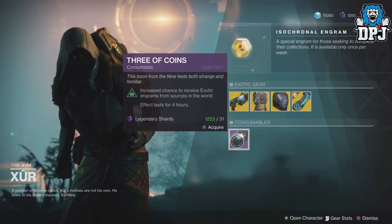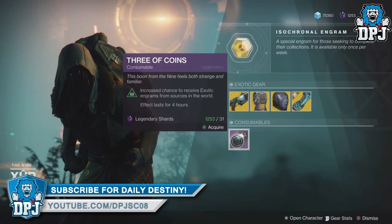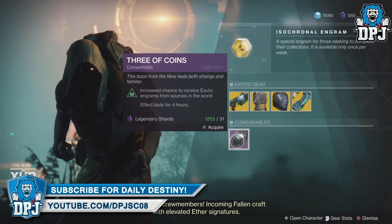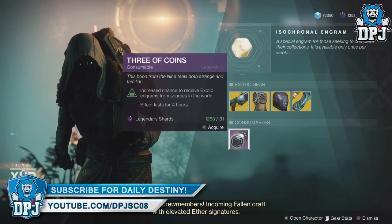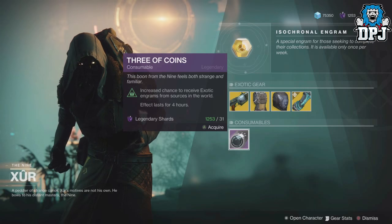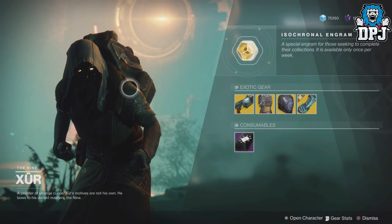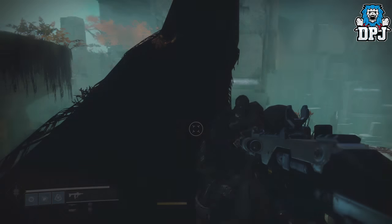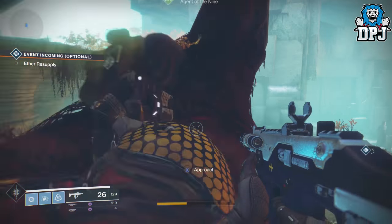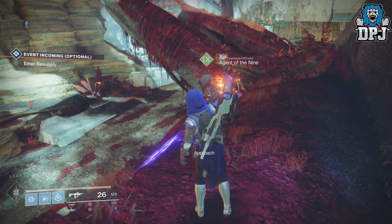We also have Three of Coins — they've actually fixed these; that news came with the latest weekly update. I haven't tested them yet but I might do a video on that soon. This is Xur's loot and location for the second of the second, 2018. I hope you enjoyed the video — if you did, leave a like, it really helps. Thanks as always for stopping by and I'll see you on the next one.